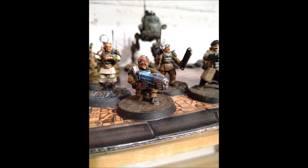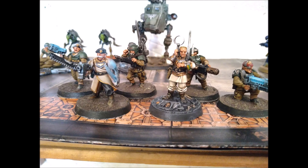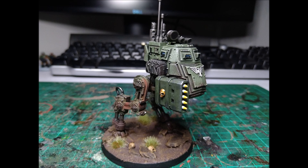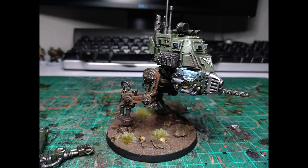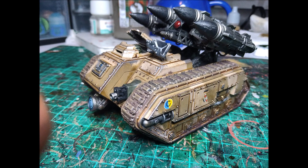You might think: aren't those basic Scions just a tax then? Not really. There are two ways to run them. First, they can do Retrieve Octarius Data. Or if you want these guys to be damage dealers, give the regular Scion squad a couple of plasma guns. They won't benefit from Daring Descent but they will deploy within nine inches — which is rapid fire range for plasma. Give your Tempestor Prime a Command Rod for only five points, and you've got four meltas in melta range supplemented by two plasma guns and a plasma pistol, with everyone getting orders.